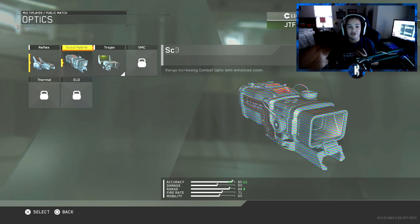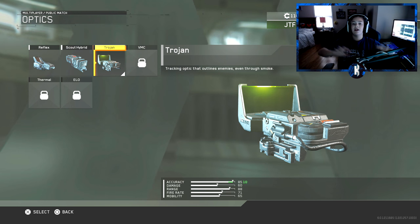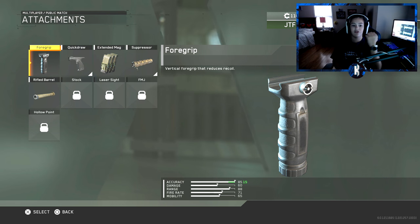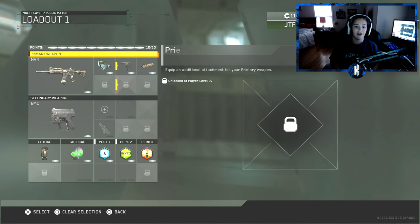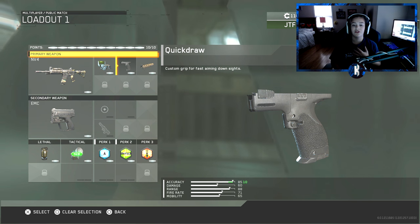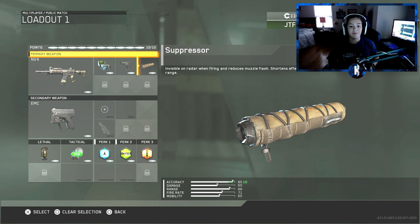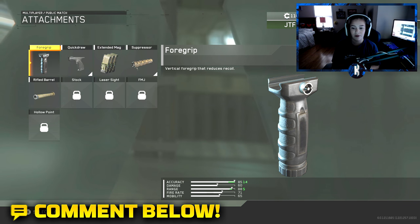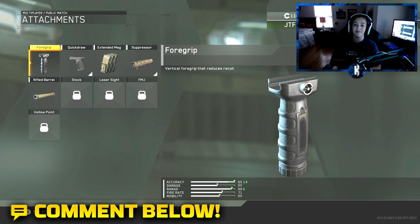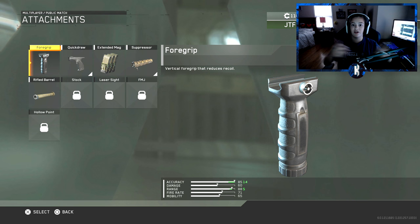You can use the standard reflex sight — sights are completely up to you. I like to rock Quick Draw, and foregrip is definitely a go-to for assault rifles so definitely run those. I haven't unlocked foregrip yet, but I also run a suppressor. In Infinite Warfare you can sneak up behind people without getting noticed, so that's a good idea.